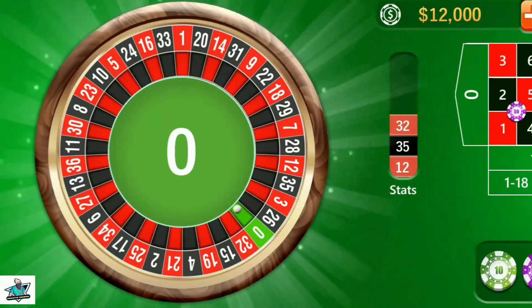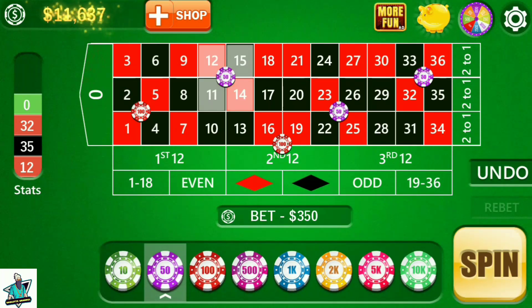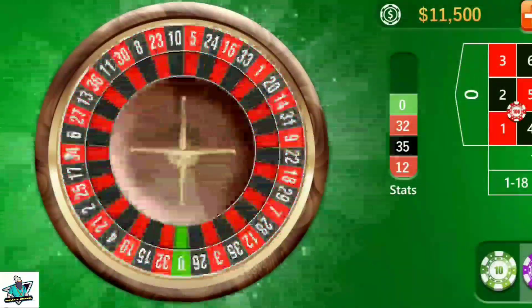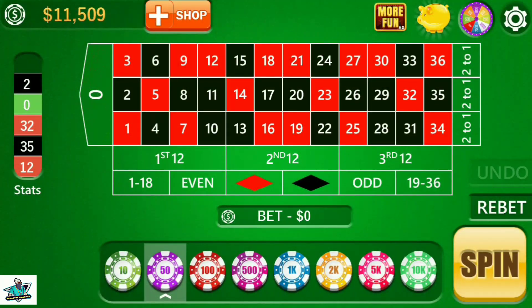It's zero — I lost 300 units. I increase my bet on corners, adding 50 units on each corner, and spin again. It's 2 — number 2 from the first corner, I win. I win 400 profit, so I undo and make it single.